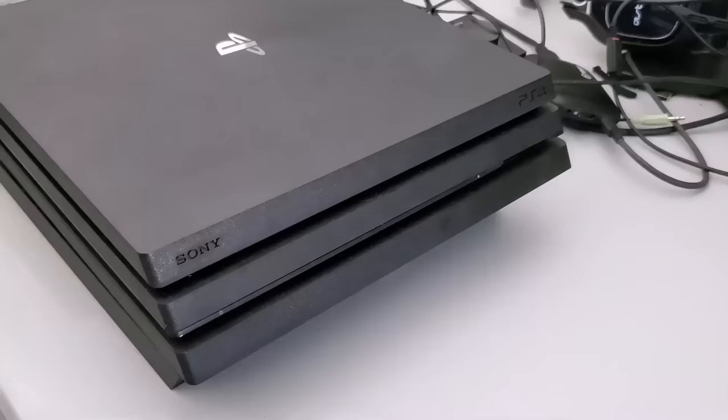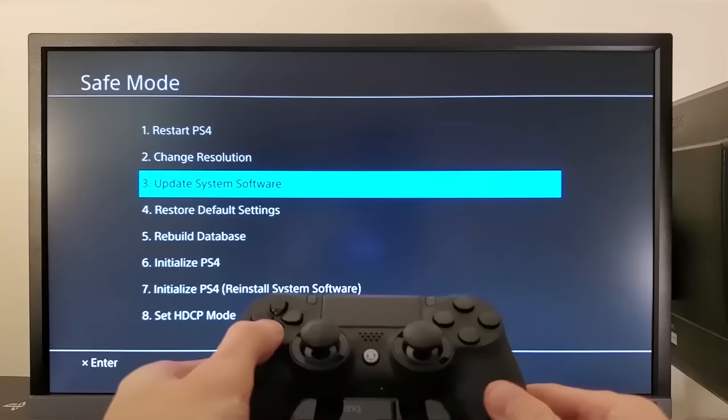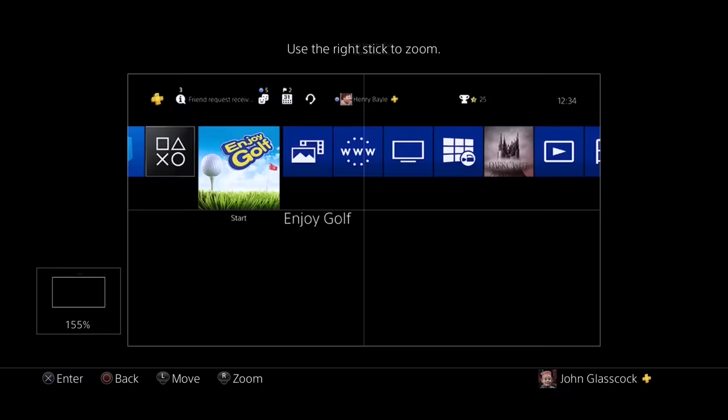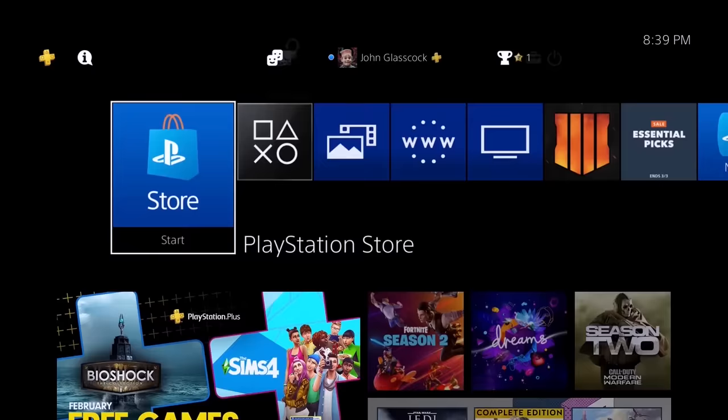Number four is not one that I use every single day but it is useful every once in a while if you feel that your PlayStation is running slow. All you have to do is simply put your PlayStation into safe mode and then rebuild the database. It's quick, it's easy, and you'll have your PlayStation running like brand new in pretty much no time. You can even try using a static background on your home screen to help with menu lag. Both of these work really well so give them a shot if you want to boost the performance on your PlayStation.